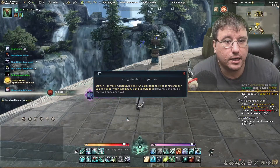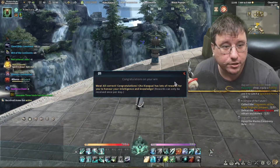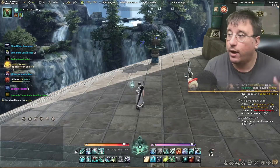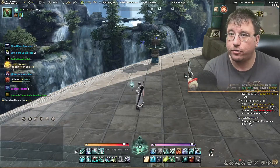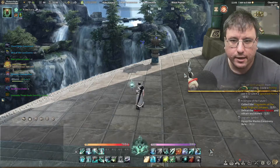Congratulations! Jia Xianghua has lots of rewards for you to honor your intelligence today. Rewards can only be claimed once per day, and as you can see on my screen, there's a lot of things. So every day: log in, knock out your quests, knock out your quiz, and we can go from there.